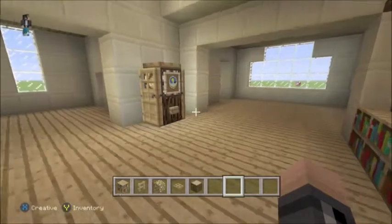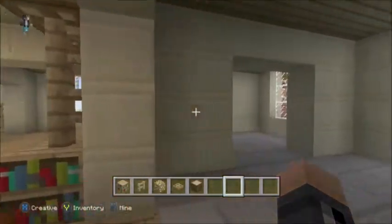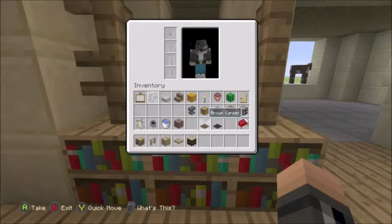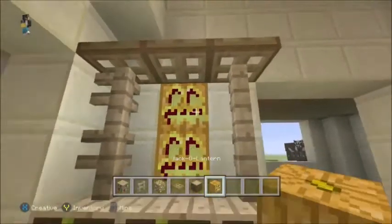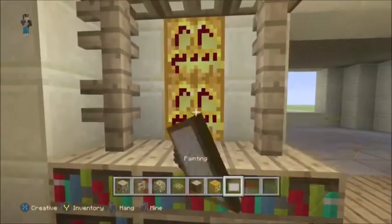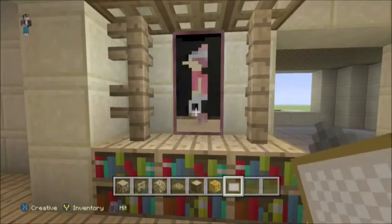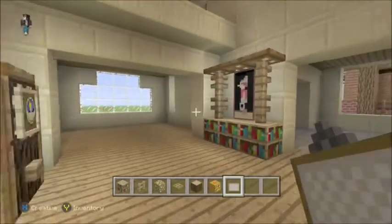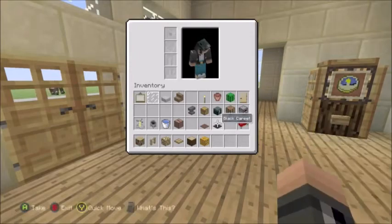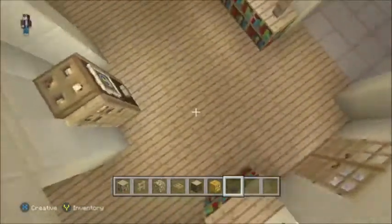It also lights up the room really good, so it helps keep monsters away. Right here we actually place jack-o-lanterns or glowstone behind the painting, because light shows through paintings. So if you want to light up the room kind of evenly, go ahead and place jack-o-lanterns or glowstone. I prefer jack-o-lanterns because they're cheaper to make — just like this — so it lights up both sides of the room and you don't need as many torches.